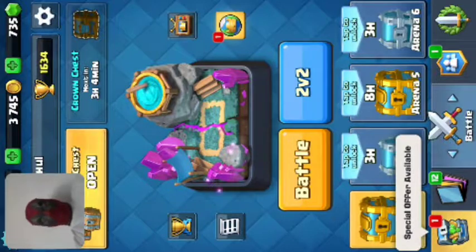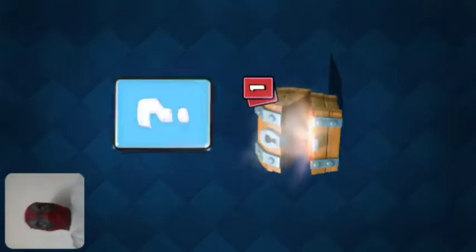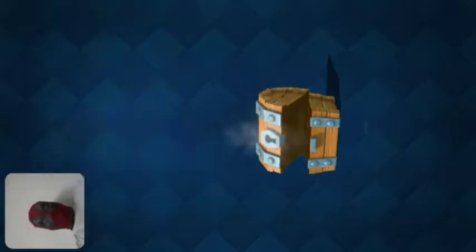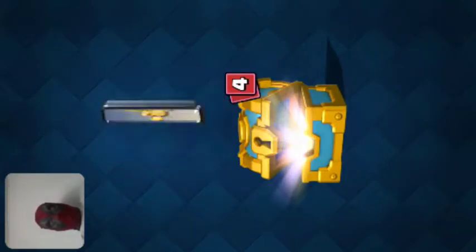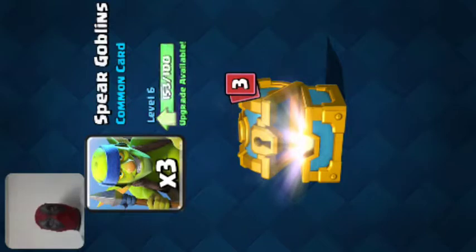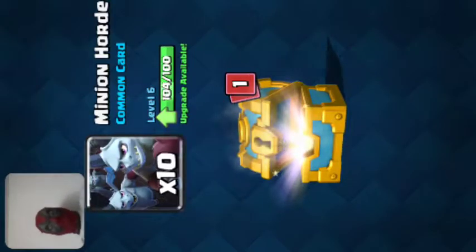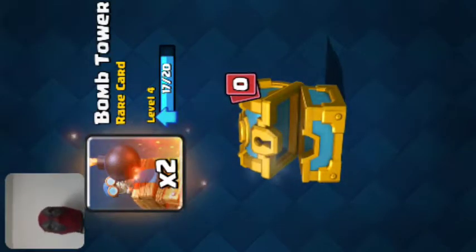Now we're here in Clash Royale. Let's open the chest. Regular chest — 54 coins, 6 arrows, and 1 mini P.E.K.K.A. Let's open the golden chest — 155 coins, 3 spear goblins, 8 archers, 8 archers, 10 mini orbs, and 2 bomb towers.